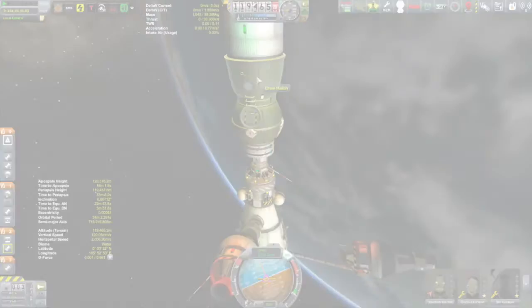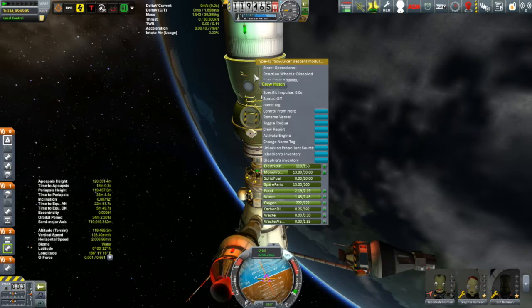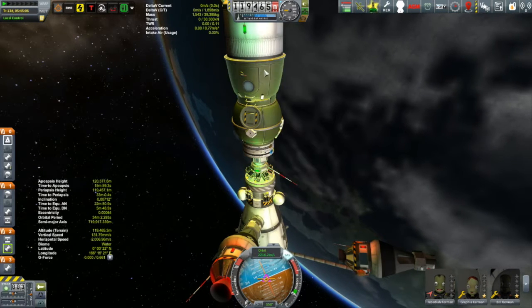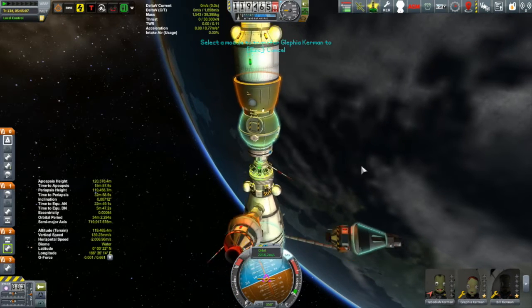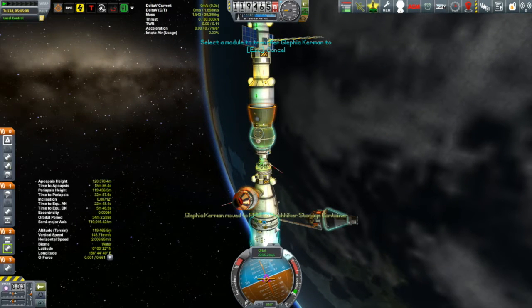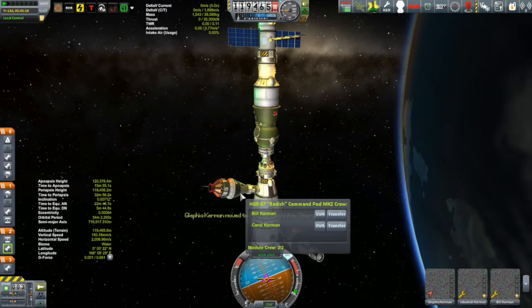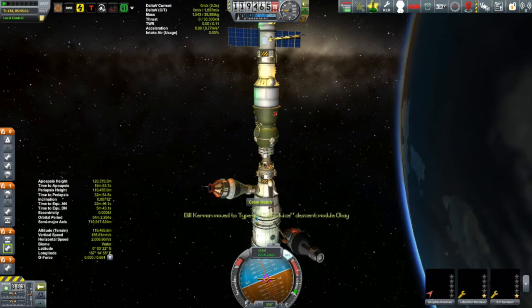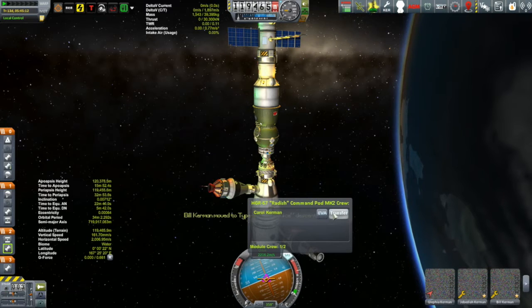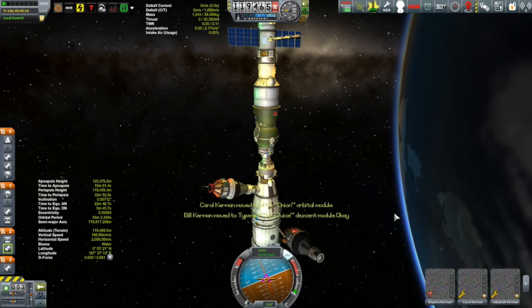The first part of this is to get the crew for the mission aboard the Karine. We're going to transfer Glafia over to the station. But it's going to be Bill that's going to be the engineer for this mission. The reason why it's Bill is because this will put Bill up to level two — the three points he'll achieve for achieving an orbit around the moon — while Glafia would still remain level one. So we're going to get more by using Bill for this mission. Carol will also be an important part of this mission, and Jebediah will stay on the Karine as the pilot.